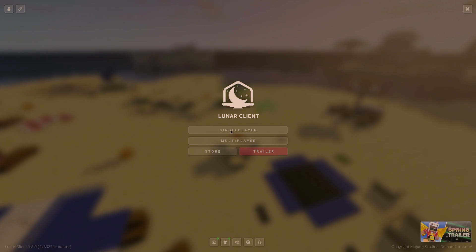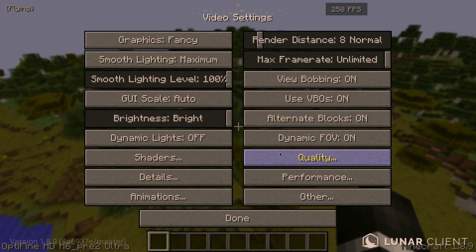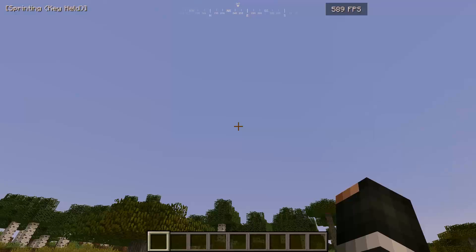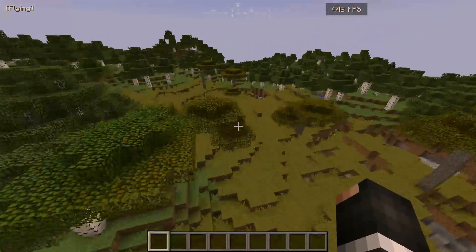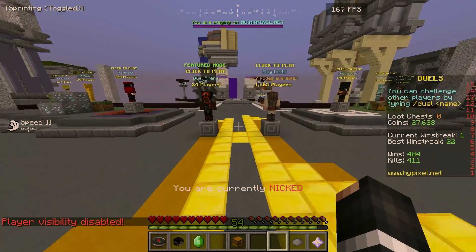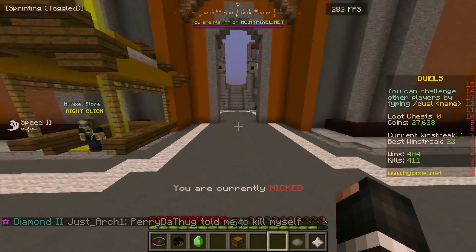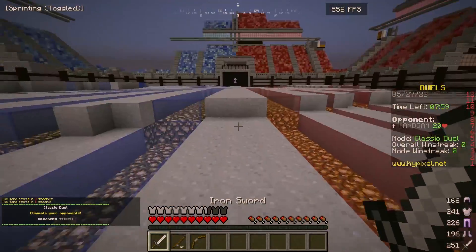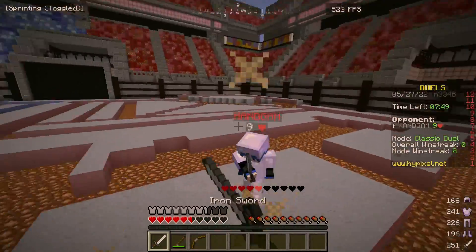Opened up Lunar Client on the M1 MacBook Air. The video settings are pretty much exactly the same as the MacBook Pro. FPS wise: a good 500 on single player, 700 — this is just insane. On Hypixel Duals Lobby, we're getting 300, 400 FPS. The FPS is just unmatched on the M1 MacBook Air. 500 FPS in Duals — things are just insane. We're comboing people on the MacBook Air as well. The keyboard feels a lot more tactile on the MacBook Air.